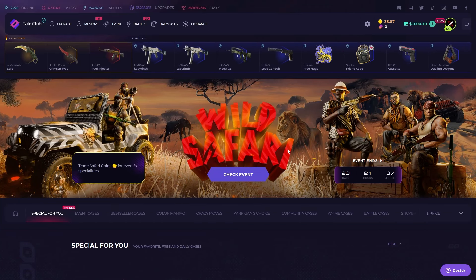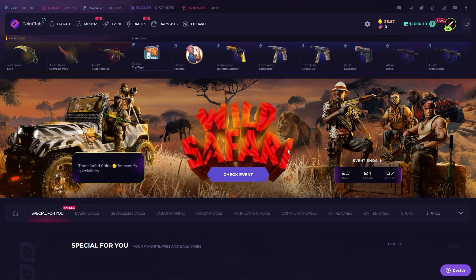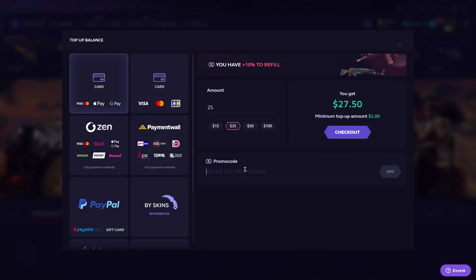Hello everybody, we're going to play at Skin Club and we have 1K balance. Before everything, I want to show you the best promo code on Skin Club — just go to Skin Club, click the plus button right here, and type the promo code in the description. Then type how much you want to deposit.